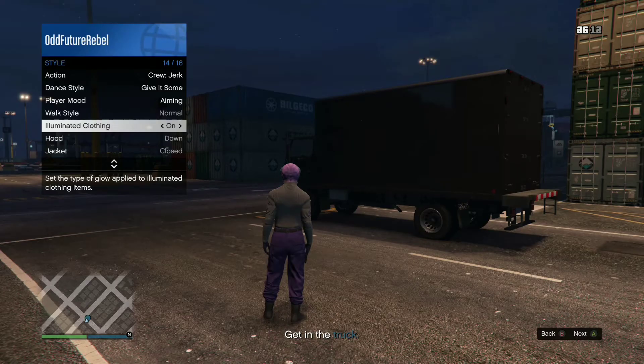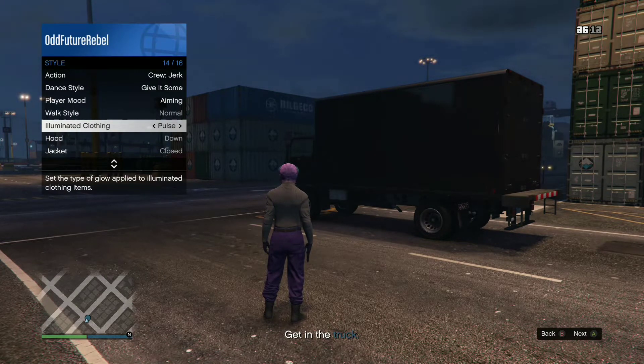After that, the purple jogger person — all you want to do is open the Interaction Menu once you start the job. Go to Illuminated Clothing. After you go to Illuminated Clothing, spam right on the D-pad for two minutes straight. At least one minute thirty seconds to be safe, but I do it two minutes. You don't have to do it super fast, just keep tapping it constantly — right on the D-pad.